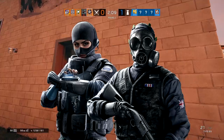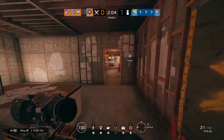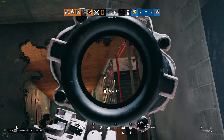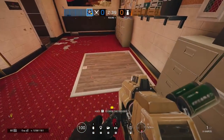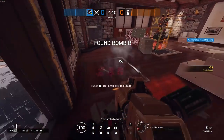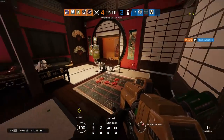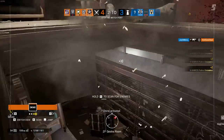Hibana works very well with anti-electronics operators like Twitch and Thatcher. Having someone beefy or good at fragging out helps you reach hatches more safely — Finka with her boost, Montagné with his shield, and Jackal with his anti-roamer kit all help greatly. Remember map-specific crucial hatches: on Bank, three hatches grant great sightlines for Archives control and are high priority. On Chalet, one particular hatch is the single most important assault point when defenders have Wine Kitchen. If a hatch protects an entry point or provides great sightlines, you should take care of it.